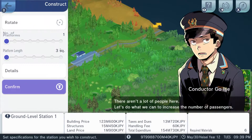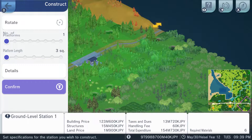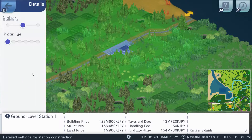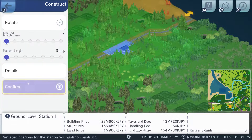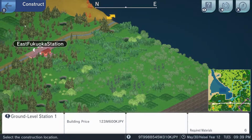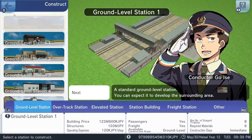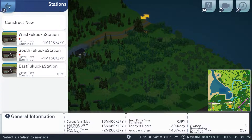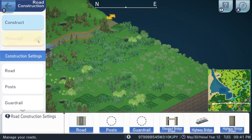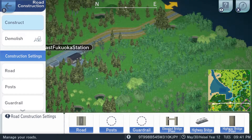I wish we would just use that instead. For three, for right now? Yeah, sure. Let's look at the details — platform time. Okay, that's fine. Confirm. So we have another new station here. And then we need to come in here and we'll do a little bit of road construction. Let's line this up so we can actually maybe use it.